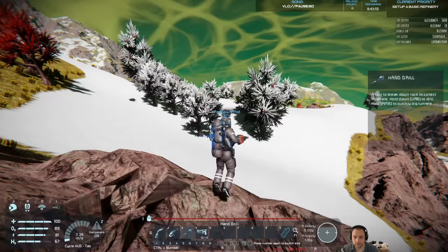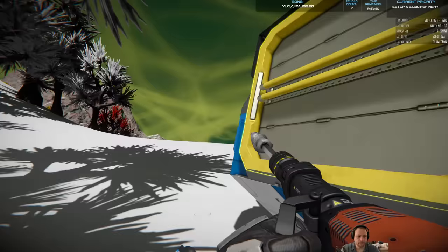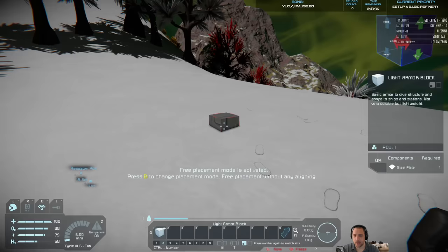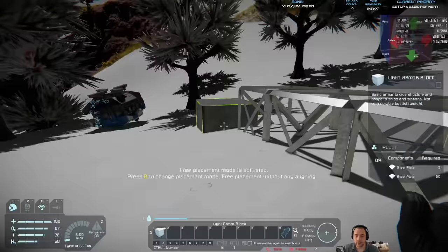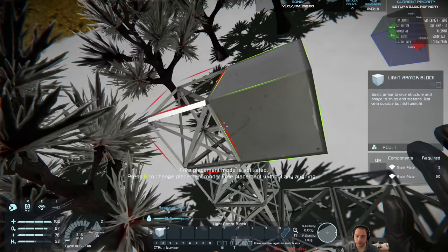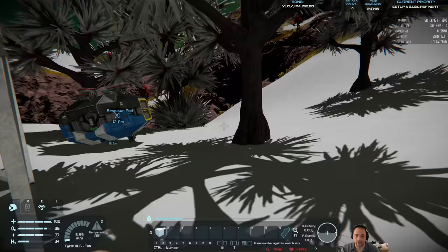Inventory full. Starting the base — I like to start it right next to the respawn pod so that you can have access to your survival kit pretty easily. I'm building a pillar for a wind turbine. Having the wind turbine elevated is going to help me to have it not be obstructed.